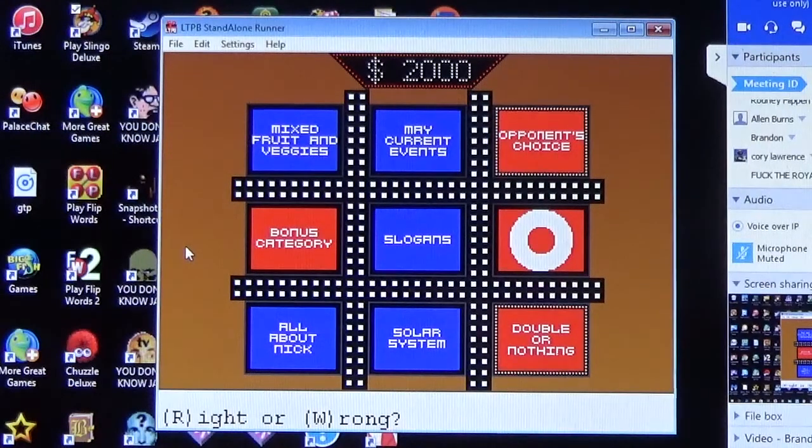Kyle can force the opponent to answer a question on history or science. The history question: the Titanic sank while on its way to what city? Corey answers New York — correct! Tic-Tac-Dough!